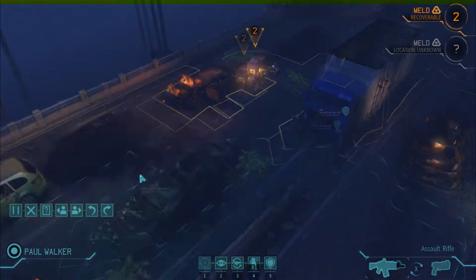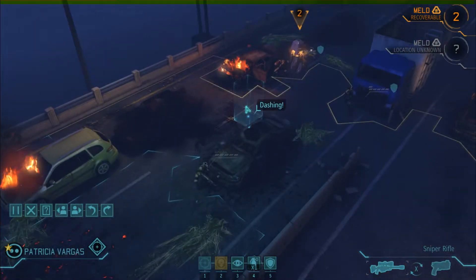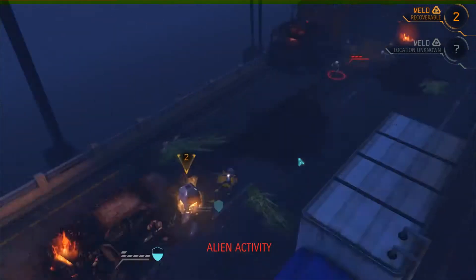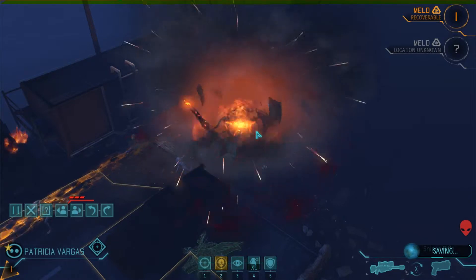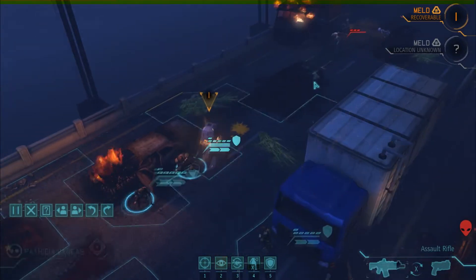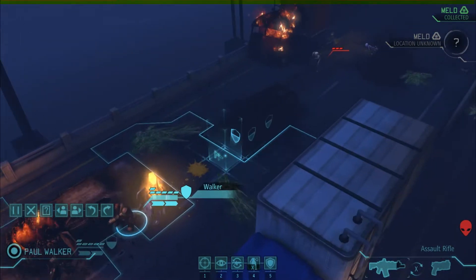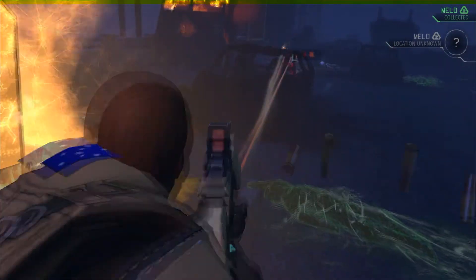One more turn on the meld — area's on fire so it probably won't blow up this turn. Moving up. Another alien spotted — thought I got them all. Moving cover to cover — that's the right way to advance. Collecting the meld canister: 80 percent success. 59 and 64 on other objectives. Walker taking a clean shot — 80 is good enough. Moving forward.